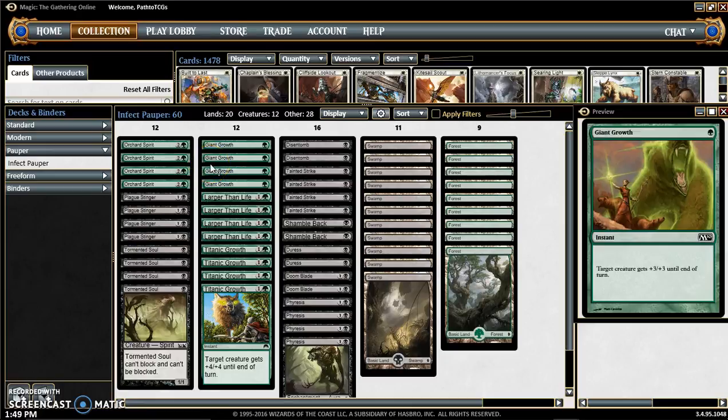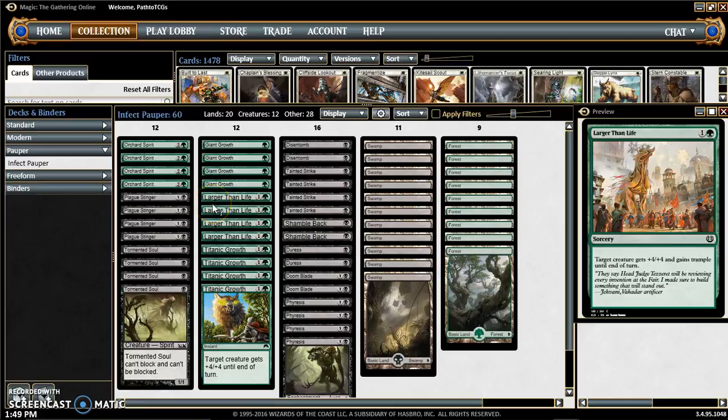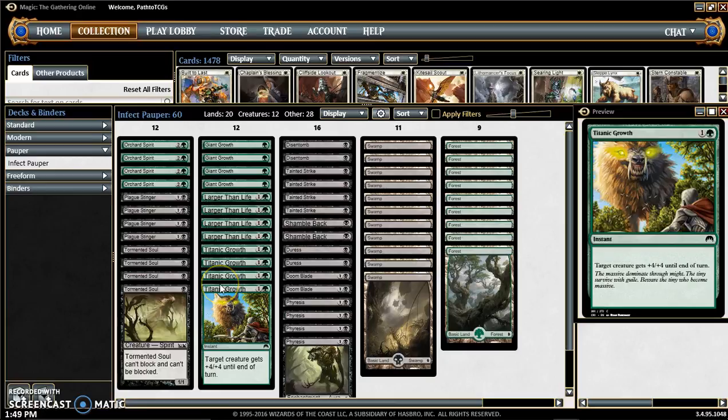We're going to move on to our pump spells. We have Giant Growth — it's an instant that gives plus 3, plus 3. Larger Than Life from Kaladesh gives our creatures trample until end of turn, which plays a huge role, even though it is a sorcery. And we have Titanic Growth, which is like Larger Than Life but it's an instant — it gives plus 4, plus 4 but no trample.